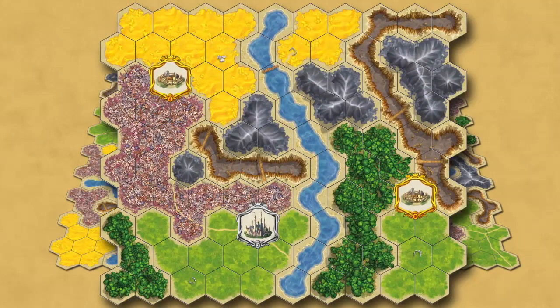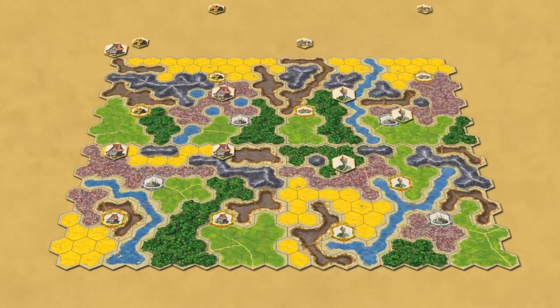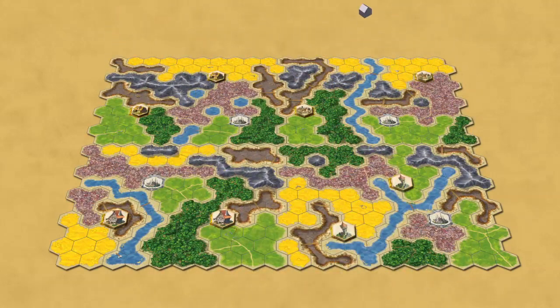Each board has one to two unique location hexes. Location tiles are placed in these hexes, and when a player builds settlements up to or around a location with a tile, the player acquires that tile.